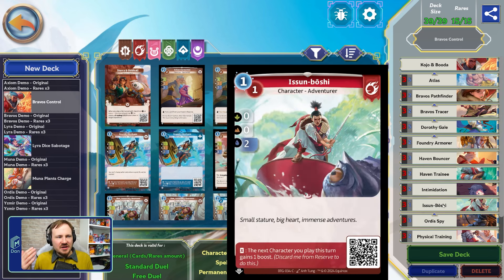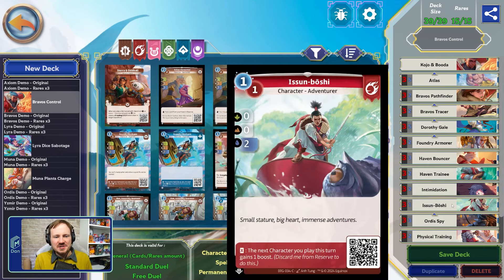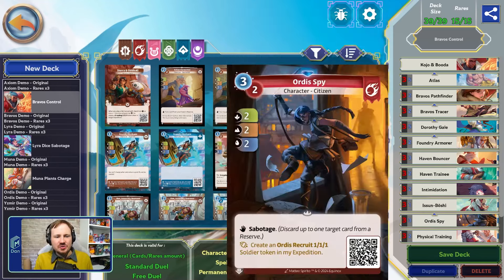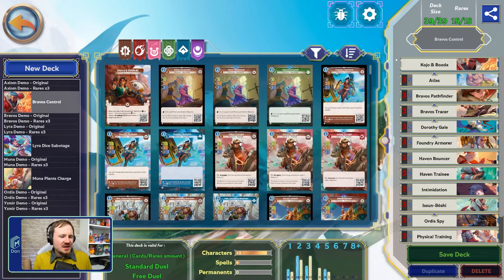We're also playing Issun Boshi — a very low cost for a two-water stat, and the reserve effect lets us give a boost to something like an Atlas, which is a lot stronger. Low cost for high power so we can spend as much mana as possible on control effects. Physical Training combos well with Atlas or can be used strategically to power us up on certain sides. Braavos Pathfinder is in because our card choice is pretty low in the current version of Exalted, but she's a solid two-drop. Haven Bouncer gets us that sabotage and is stronger when it comes in from reserve. Haven Trainee is cheap and can be a strong reserve play. So that is our Braavos control deck — let's jump in and start playing a few games.